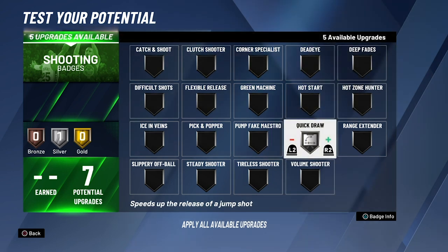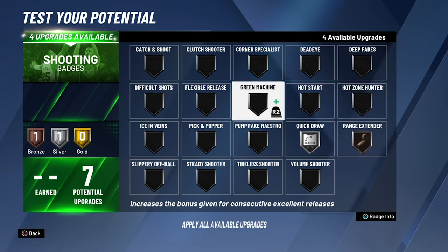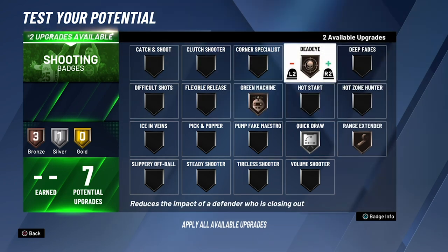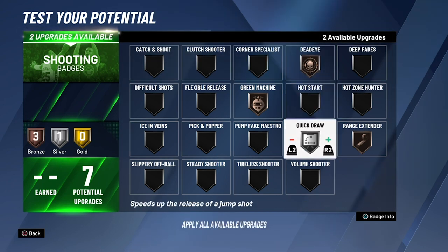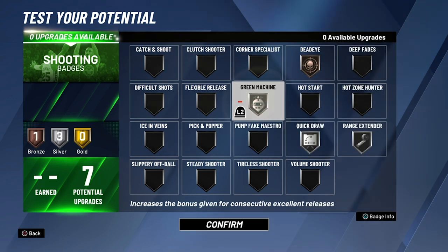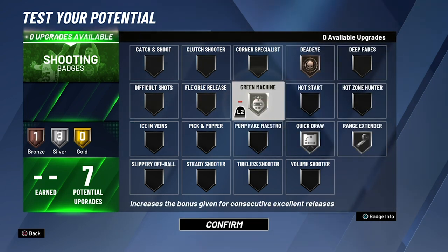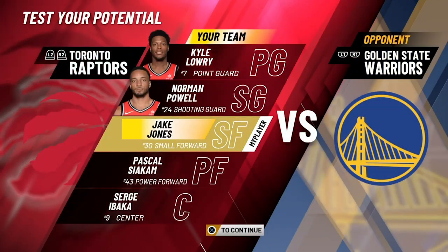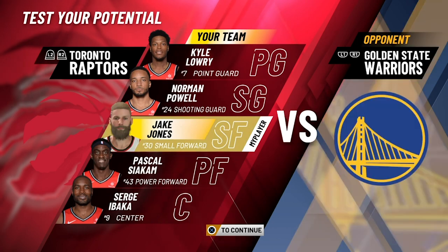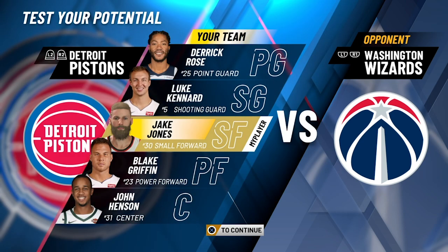For shooting badges, our guy's not a great shooter but we will be able to make some mid-range shots. Quick draw at silver is basically needed so you can get the ball out of your hands quickly. You could make this a corner specialist build and put that on gold, but instead we're going with dead eye, green machine, quick draw, and range extender. I'd highly recommend quick draw at least to silver.